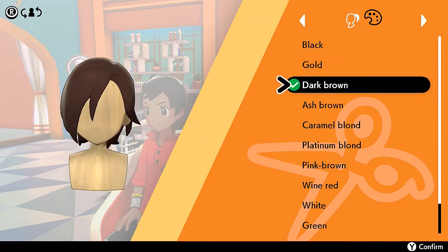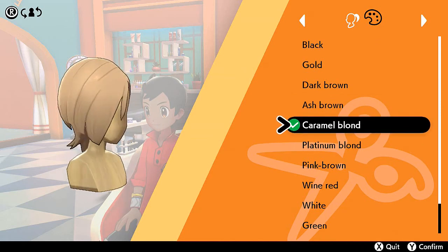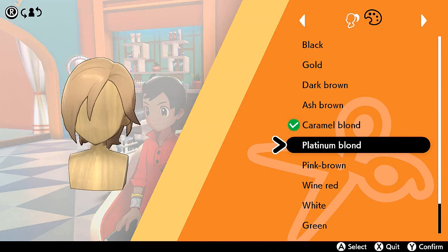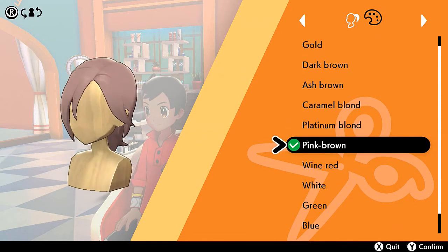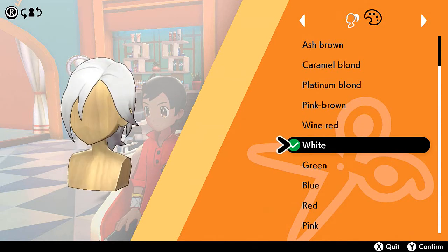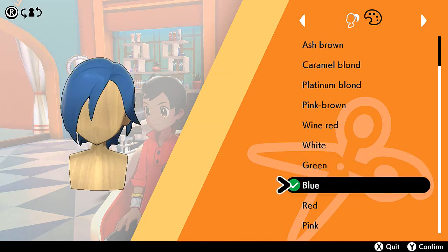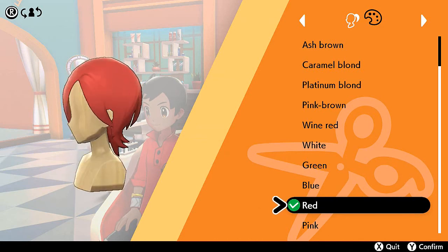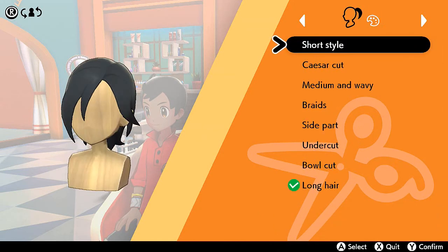Now we can choose a different color. We can go Super Saiyan — look at that. We got dark brown, our regular hair color. Ash brown — we're not graying, trust me guys. Caramel blonde — I like to call this the swimmer's hair color, always shiny and bright. Then platinum — we're going ultra instinct right here. Pink brown, Super Saiyan Rose, white ultra instinct again, green — that's probably Wall-E's hairstyle. Super Saiyan God Super Saiyan. We're going to go with black and just emo it up.